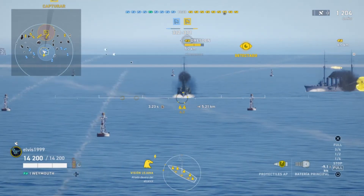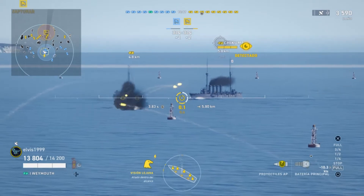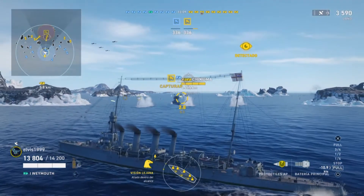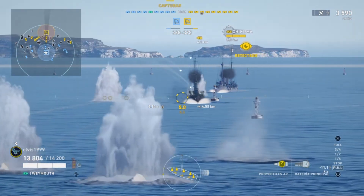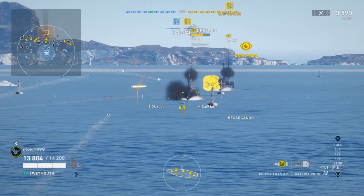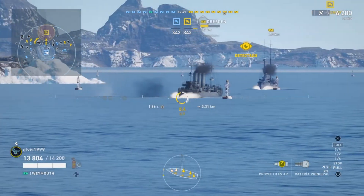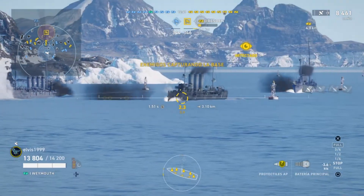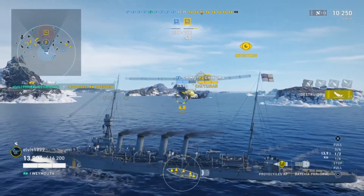Let's see if we can damage the Dresden a bit. As you can see, it only has one ammunition type — no incendiary rounds. The English ships always have the same situation. Eight 152 mm cannons — not bad. We're giving the Dresden some attention, and they're hitting back. 6,200 points. We've already hit one well.